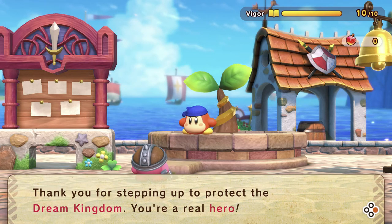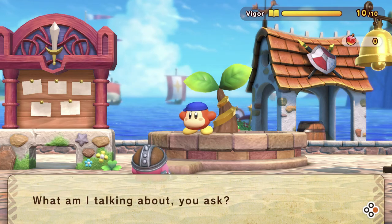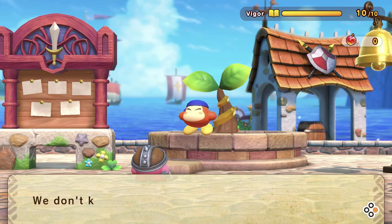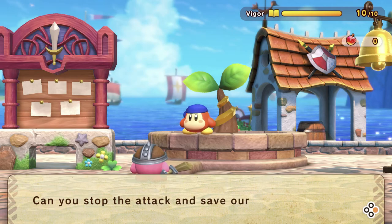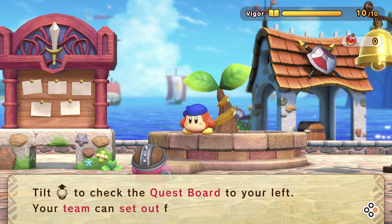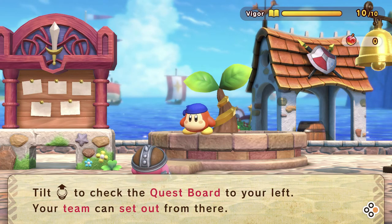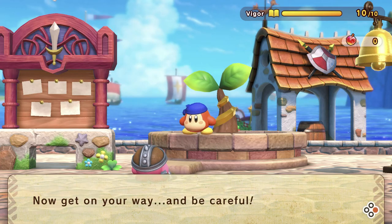Thank you for stepping up to protect the Dream Kingdom — you're a real hero. Hornhead has suddenly gone berserk over in the seaside; we don't know what to do. Can you stop the attack and save our Kingdom? Tilt the left stick up to check the quest board to your left. Your team can set out from there — now get on your way and be careful.